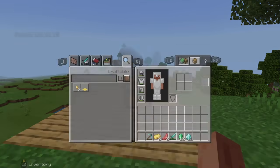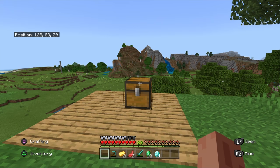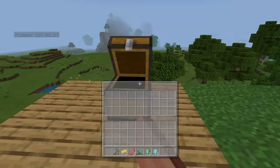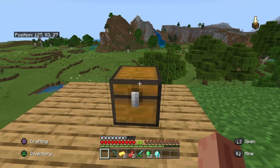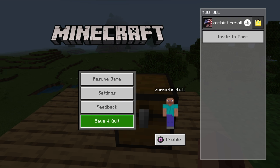First things first, make sure you clear out your inventory and just have the items that you want to duplicate. I got some diamonds, some mutton, gold — golden carrots are pretty cool, golden apples too. Then you want to place down a chest. Once you place down the chest, simply save and quit. Make sure you're in front of the chest and have the items on you that you want to duplicate.